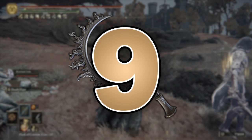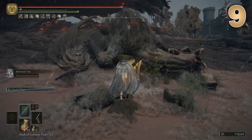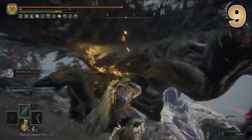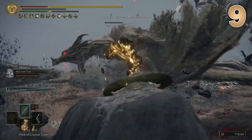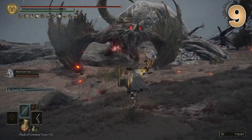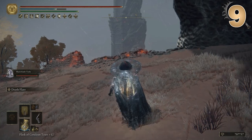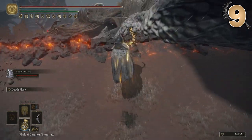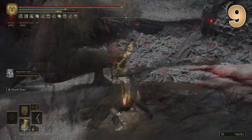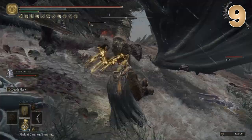At number nine — we're going from worst to best — so the Eclipse Shotel is the worst. You know that old saying of if you don't have anything nice to say, don't say anything at all? That should really be the new description of this weapon in-game, and this is why it's at number nine: because it is god awful. Apart from the fact that the Ash of War applies Death Flare which negates 40% of an enemy's damage negation, the weapon is still statistically the worst in terms of damage output across all of the legendary armaments.